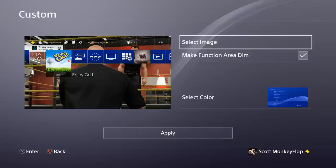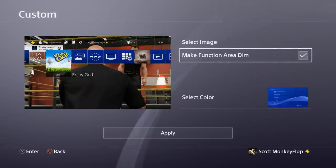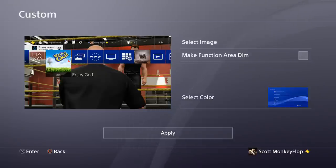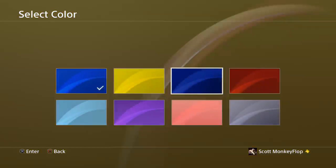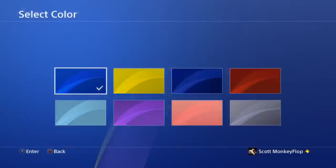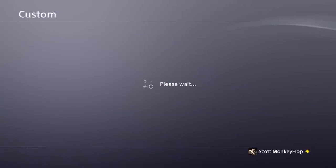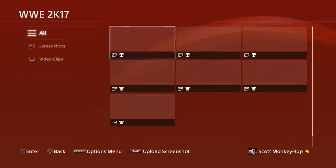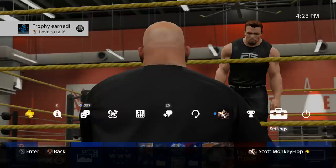We'll go through all the steps. You can select the image, and there's a dim functionality — see how it dims at the top — I'll keep that on. You can also select colors for your theme to accent it and make it look nice. It looks like there's a lot of red here, so let's go with red. We'll hit Apply now and wait for it to process.